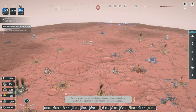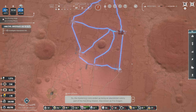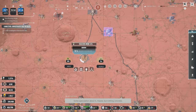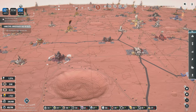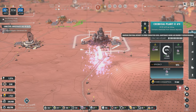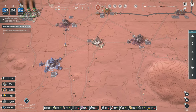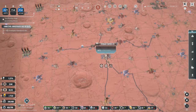The mysterious ruins ended up being an abandoned colony — part of the Huolong mission, also known as Fire Dragon. I would like to have more information but the records about the mission are very unclear. What I've done while they've been talking is I've upgraded this chemical plant — this is a level 2 chemical plant now, it will produce chemicals faster. I did not upgrade this other one because there's only 64 left in it, which means I'm going to have to remove it pretty soon.